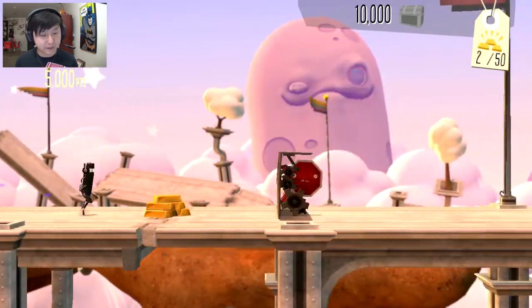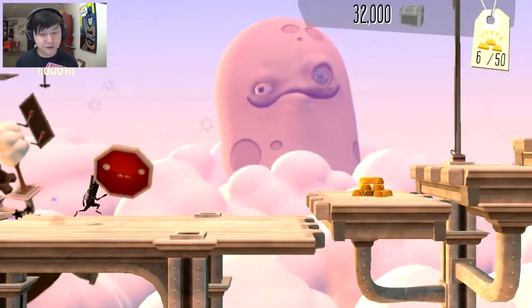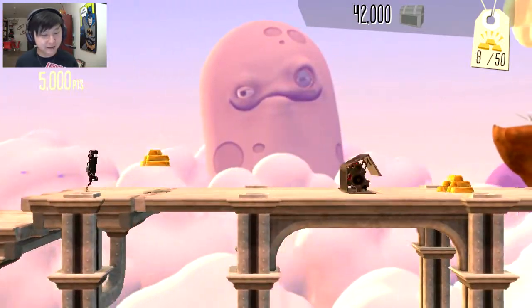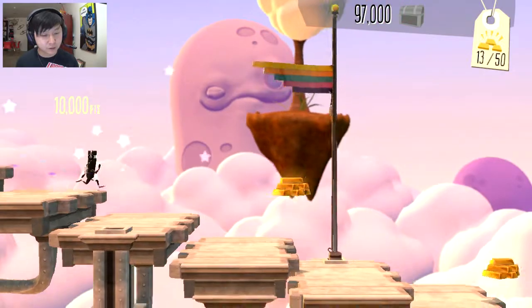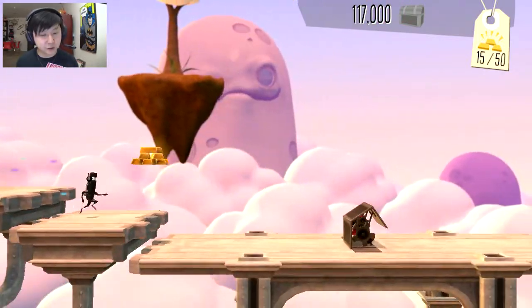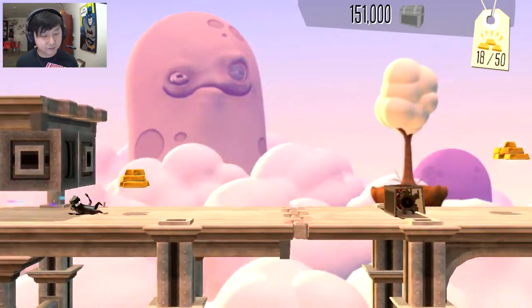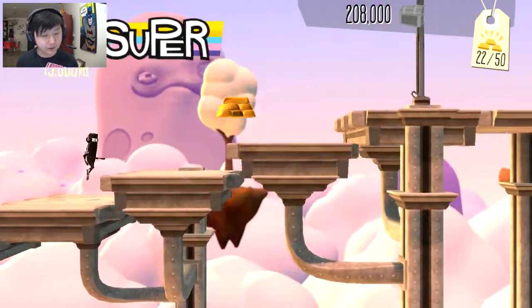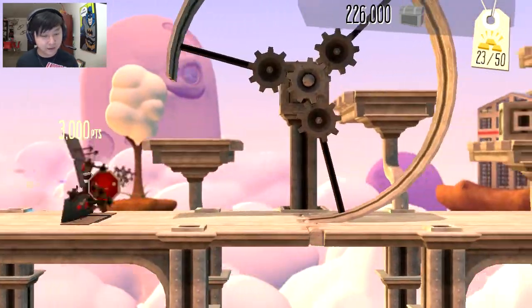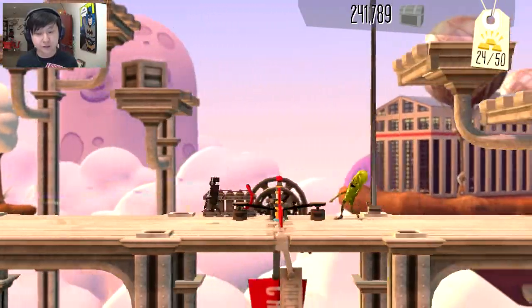Last episode I didn't comment on the background — there's amazing background art going on here. This game has just such a great aesthetic and everything about it is wonderful. Already you guys will see there are jump-duck combos and kick combos in here. You just gotta keep your eye on what's coming up ahead. Very hard to commentate over these types of games. There are these loops — you gotta use the right stick to do those.